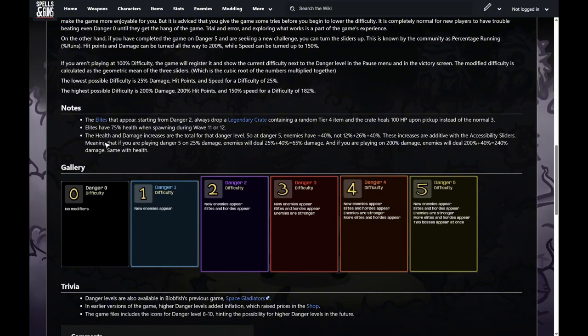If you're playing on danger five at 25% damage, you'd get plus 40% for a total of 65% damage. If playing at 200% enemy damage, it only adds 40% still, so the total would be 240%, same with health. I recommend not touching those settings and just playing the game as is. That's it for the difficulties.